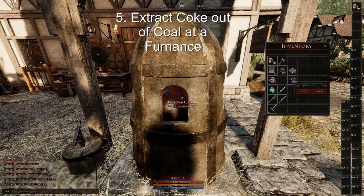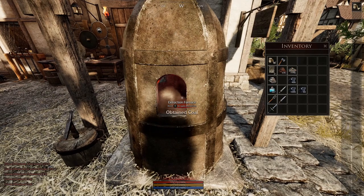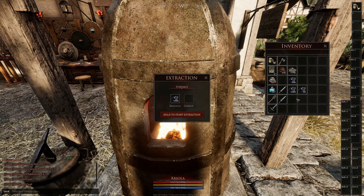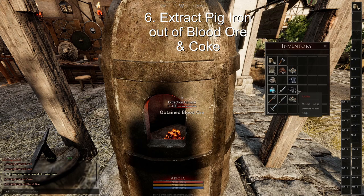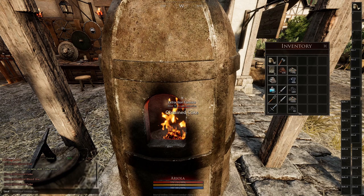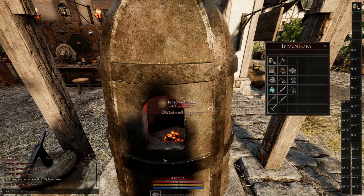For the first processing step we need coal and blood ore. We split 1000 of coal, and use another stack of 60 coal as the catalyst. The 1000 is the main resource and the 60 coal is the catalyst. When we extract it we will get out coke. Then we split 40 coke and 1000 blood ore, put it into the furnace, and we will get pick iron out of it.